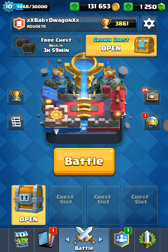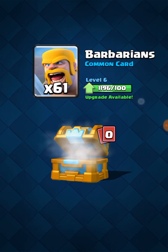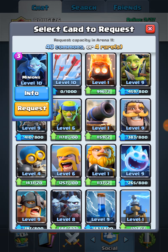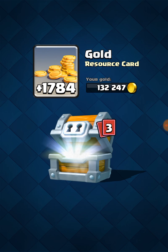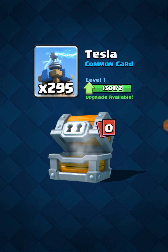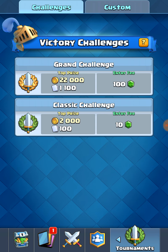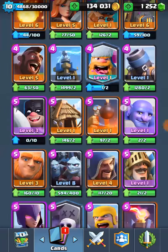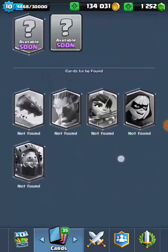Now let's open up our crown chest — dark ob, not bad. Quest cards. Before we open up the giant chest: 3, 2, 1 — 6 heal, 20 hog riders, 295 teslas. Wow, not what I was expecting, but not too bad either.